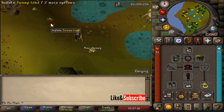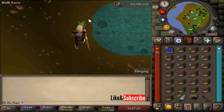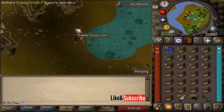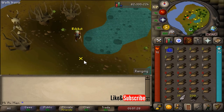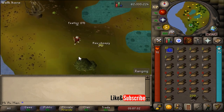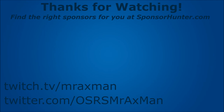Go ahead and keep inflating the swamp toads and dropping them — you cannot drop them on each other. Just make sure you attack the chompy as soon as possible so they do not eat your toads. I hope you found this video helpful. Please make sure to like, comment, and subscribe for more. Thank you, take care.